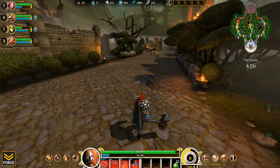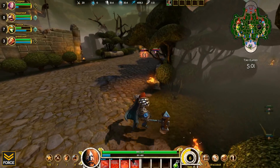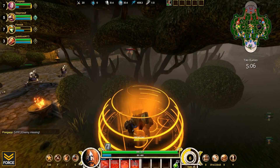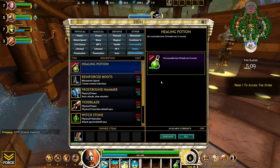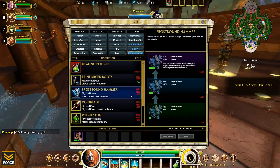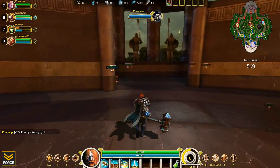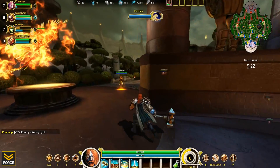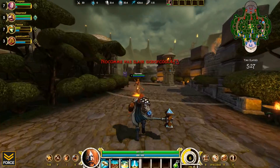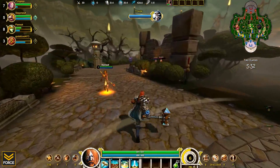Something I need to mention since the last Smite video: take a look at the jungle buffs — they've changed their position. It used to be blue, green, red; now it's blue, orange. The speed buff is there and the green buff is all the way up, which makes jungling a bit different. This definitely changes jungling quite a bit. I want to get that hammer but I don't want to wait. This has been a strange game so far.